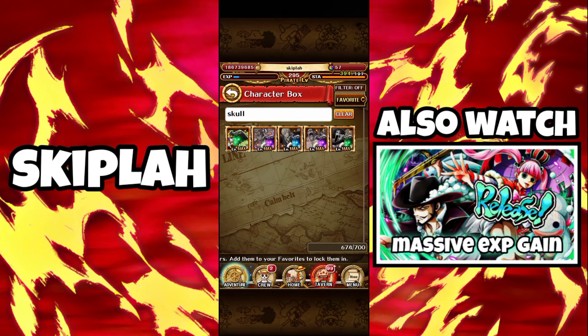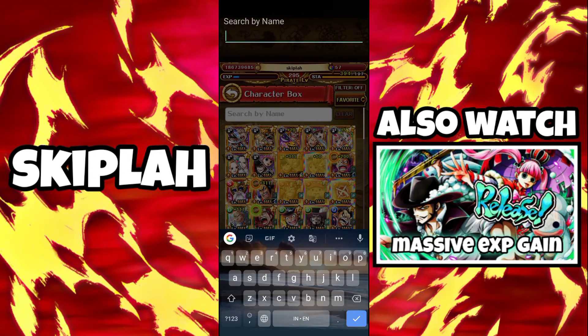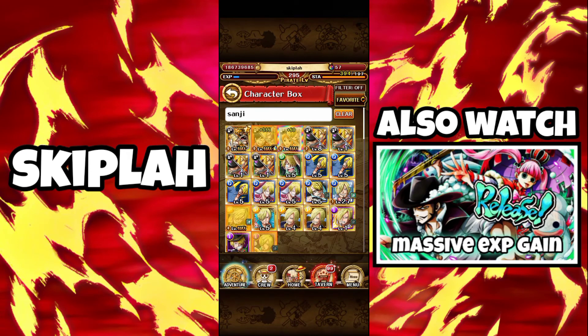The last type is the straw hat skulls. You can obtain these from story mode — just get them by playing through it. Do not sell them, because once they are sold you cannot buy them back. Only use them if you want to evolve the old straw hat characters.